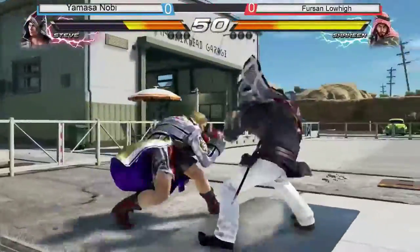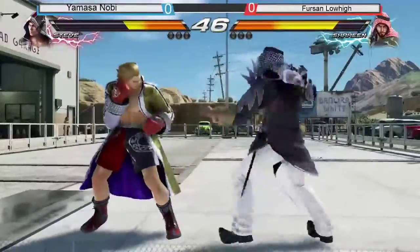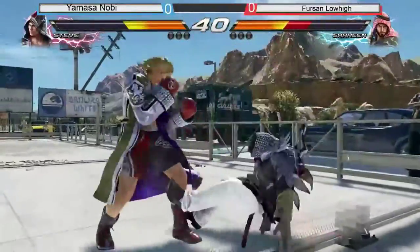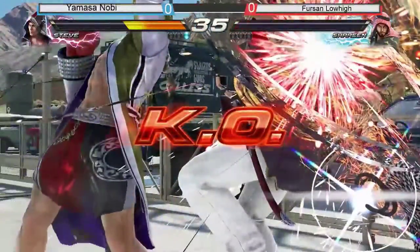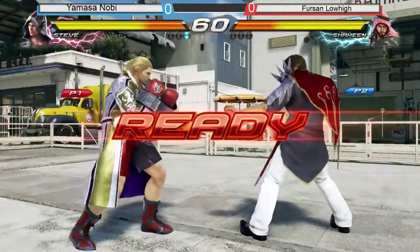50% down. Noby trying to fight back, keeping low-high at the wall — oh, that's really cool. See the transition, it was sick. Went to Sony Fang. Putting him back to the wall right there, and he gets the wall splash — pushes straight into the wall. That was awesome.